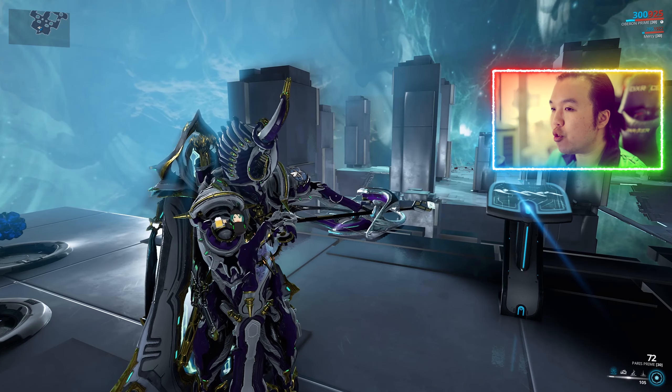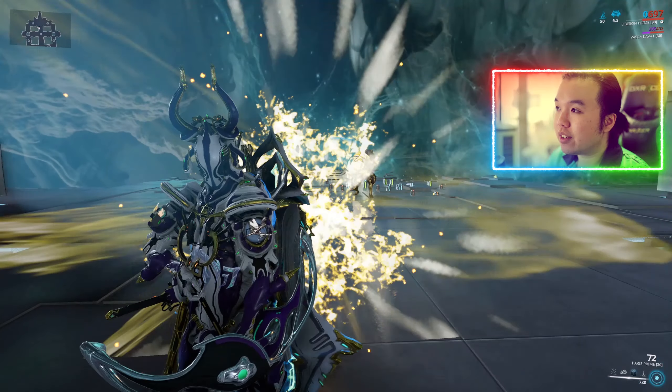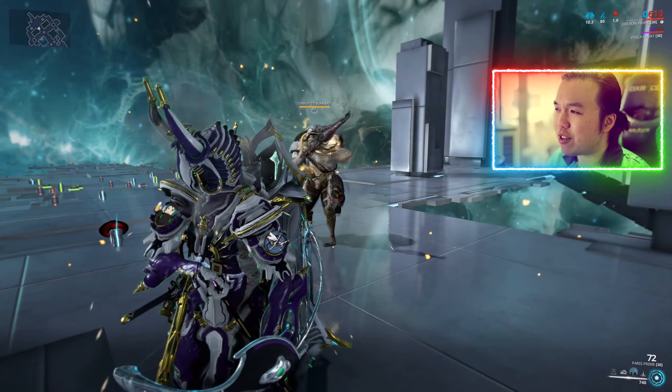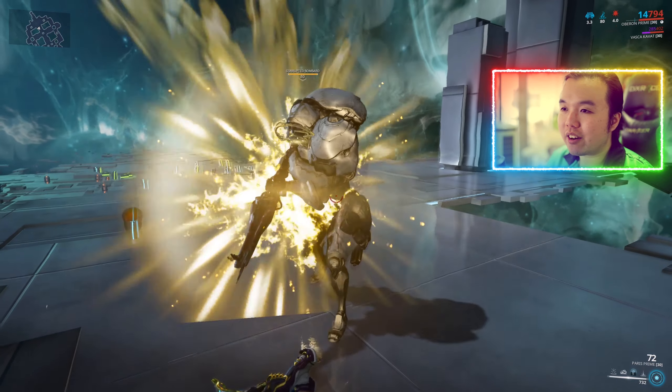Oberon comes out with above-average health, average shields, and a slightly average amount of armor. A lot of what I'll say about survivability also applies to his support capabilities. Oberon has a really good heal in the form of Renewal — at 200 power strength you heal 80 health per second. As you can see against a level 80 Bombard I'm basically healing through most of the rocket damage while making use of the shield gate.